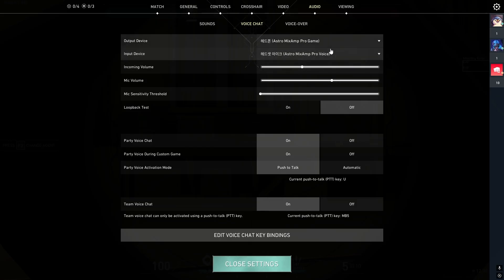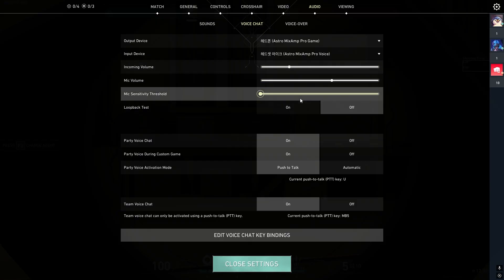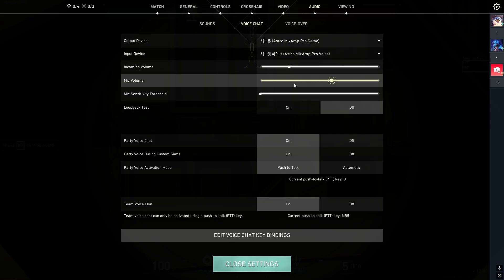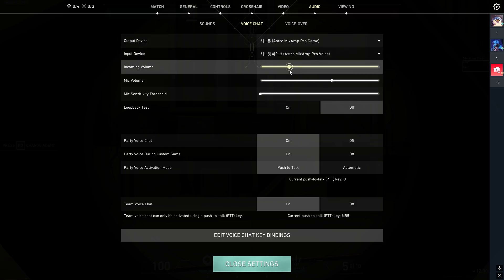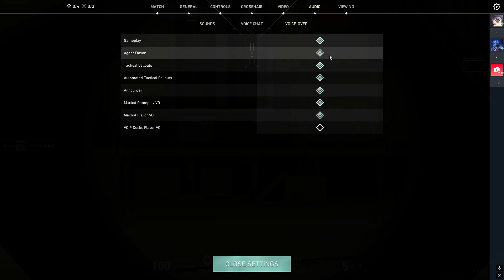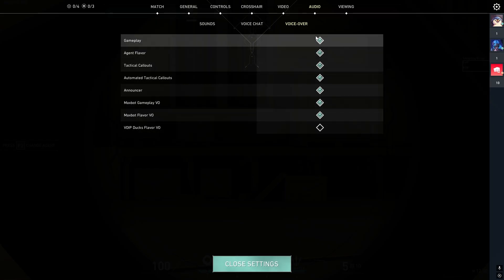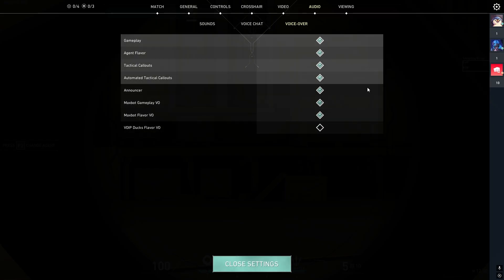For voice chat, you can leave most settings at default. For incoming volume, I'd recommend dropping it a bit because in-game there are people who scream into the mic. You can always raise someone's individual volume, but keeping the base at around 50 means if someone screams in a clutch situation, your ears are protected. Everything else — push to talk, voiceover, gameplay agent cues — I like to keep all of that on.